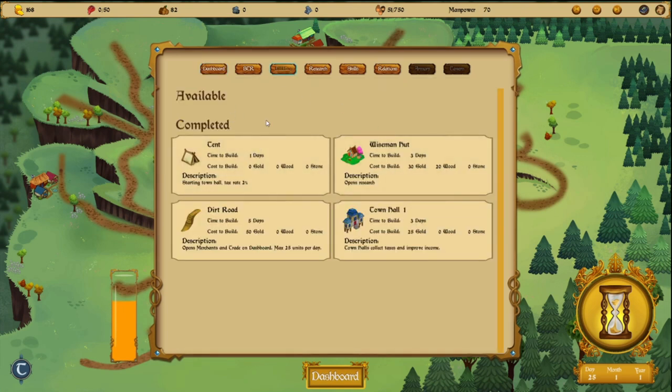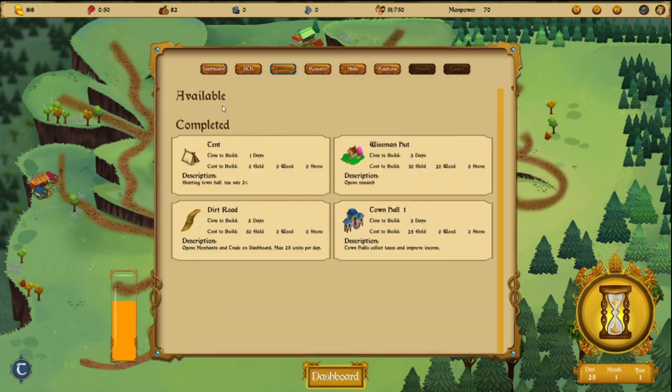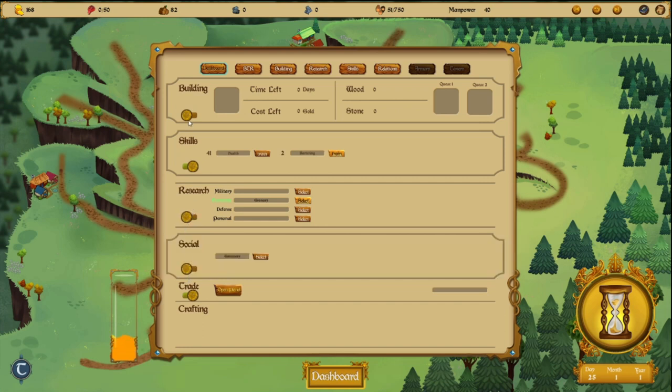We can choose a building, but before that we must unlock new ones — these ones are already completed. We got skills where we can train. We can decide to improve the battering skills or maybe the health. Let's go for battering. Here on the left we have the manpower bar. Not enough manpower, so we must choose wisely what to do.